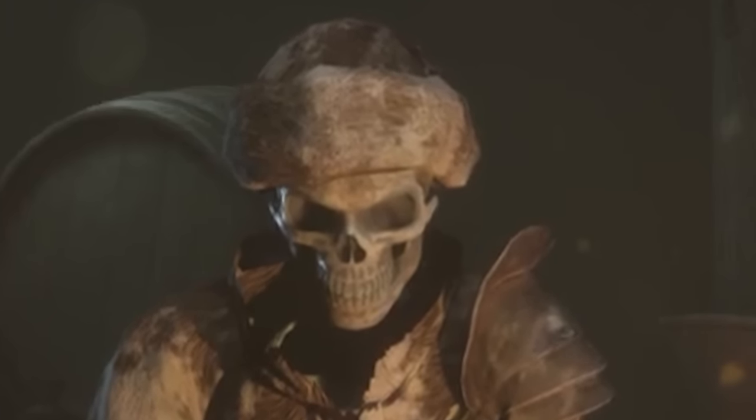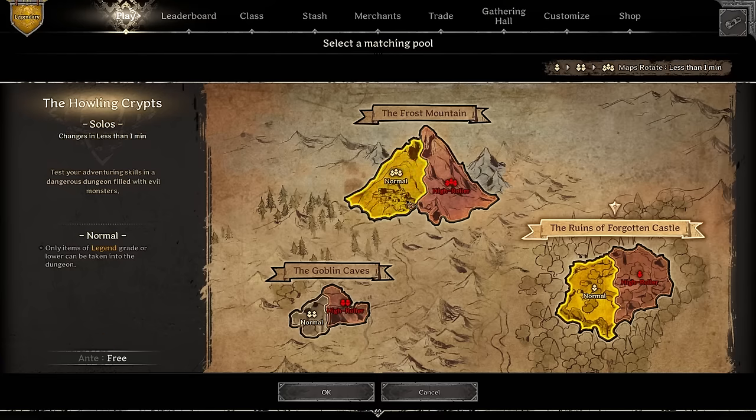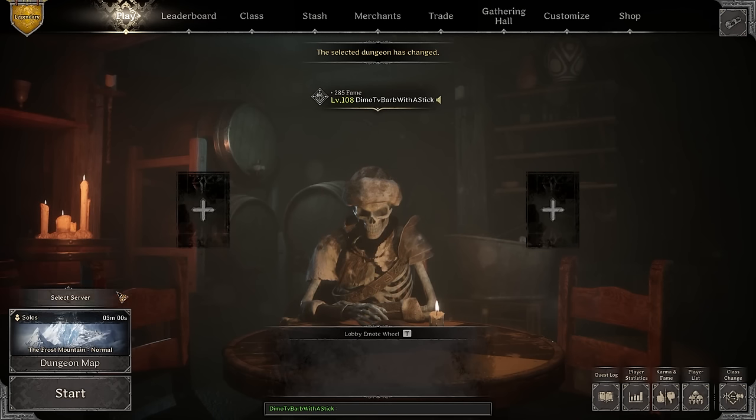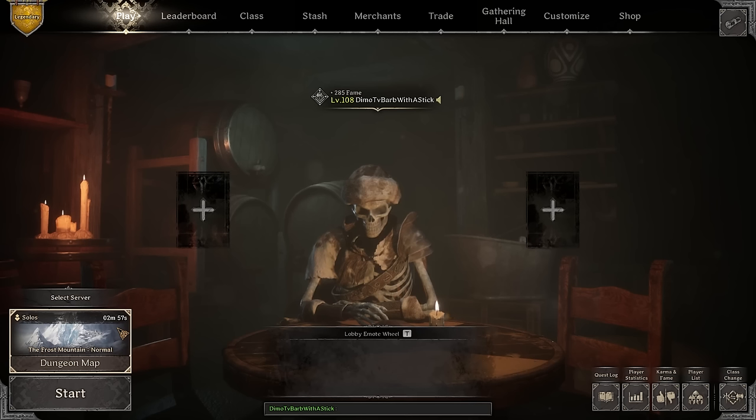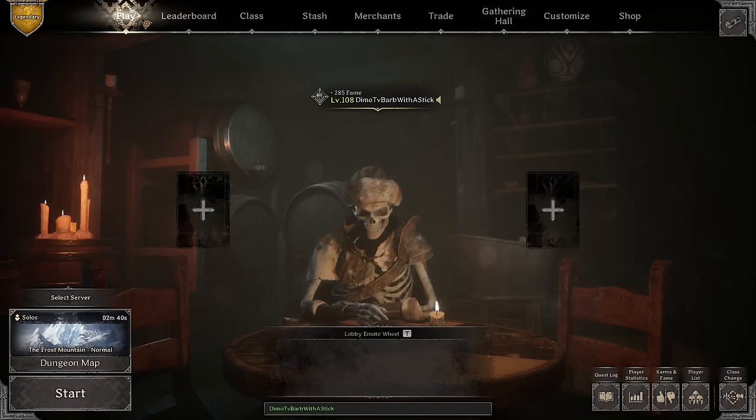Hey everybody, it's Demo here. In today's video we're gonna speed run the ice cavern map that I don't really play that often. The idea behind today's video is actually quite simple — how to play Frost Mountains if you have a little under 10 minutes. We're gonna hop into Frost Mountains and try to cheese as much stuff as we could with only 6 minutes. The timer starts from the moment I get into the game.